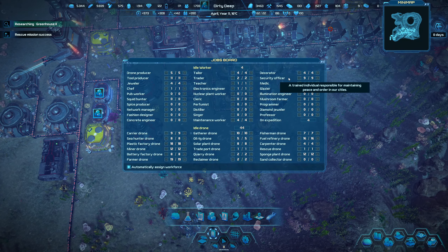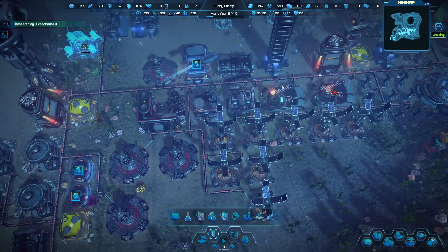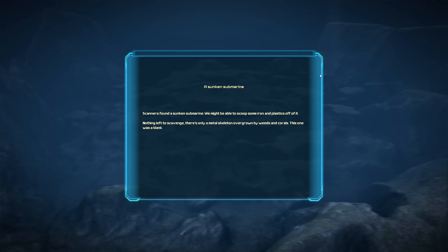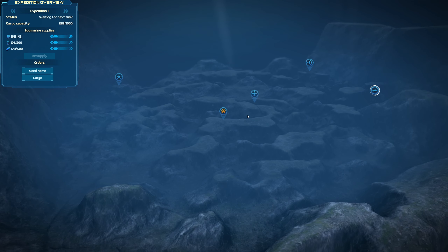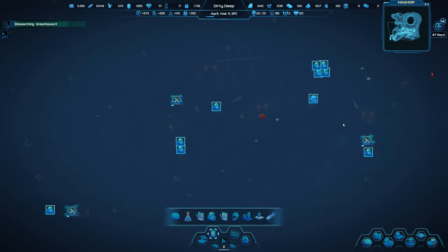Another rescue mission success, so we now have four. We have so many drones. It's time — you know they're waiting. I wish we could send drones out on this. Let's hopefully get something. Scanners found a sunken submarine — might be able to scoop some iron and plastics. Nothing left to scavenge, there's only a metal skeleton overgrown by weeds and corals. This one was a blank. I have no words for any of this. Let's resupply it again and go to that one — we're going to keep trying.